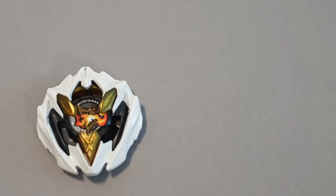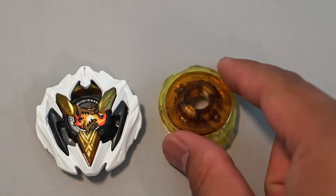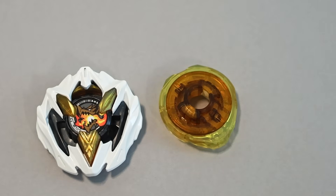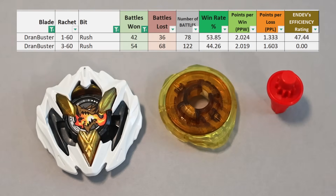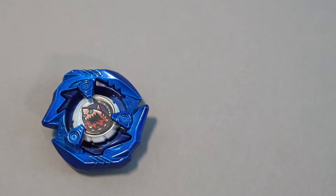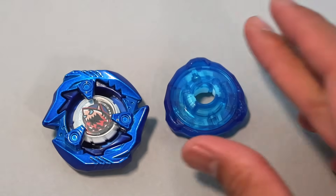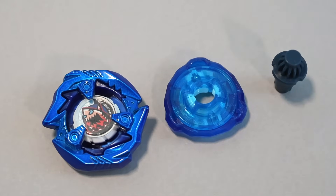At number 5, Dran Buster 160 Rush with 2.024 points per win — another Dran Buster entry. There are actually two variants in the top 10 so I combined them to save a slot. At 4th place, Shark Edge 360 Low Slot with 2.034 points per win, proving that a stock combo can be viable competitively. This combo may no longer be viable today, but I wouldn't be surprised to see another stock combo take its place.